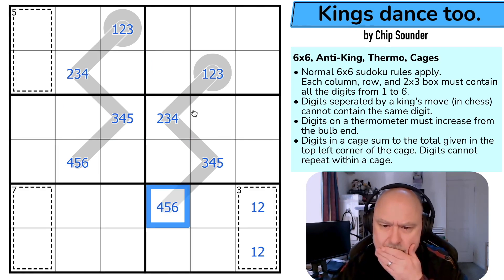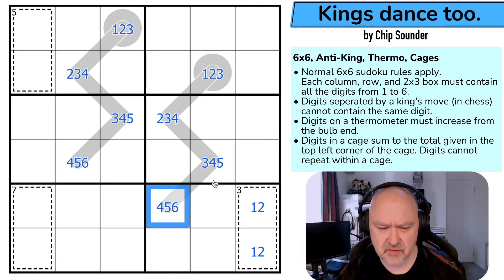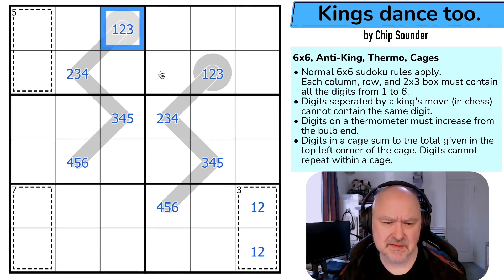And that's just because they have to increase along the thermo. That digit is one of those options, but this is going to be another coloring puzzle and I don't see how with an anti-king to do it yet.